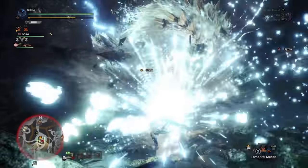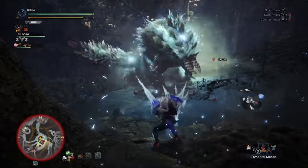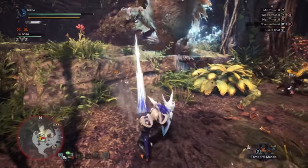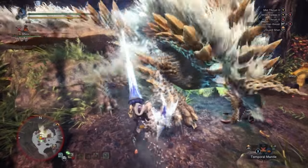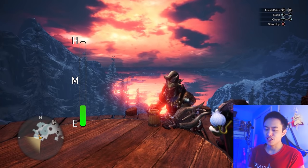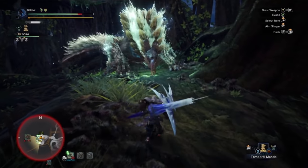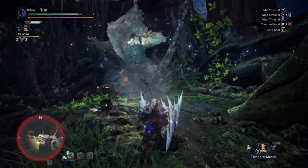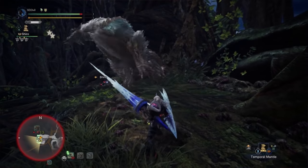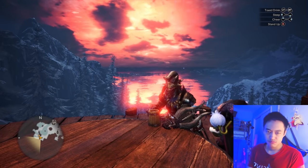Next is the Lance. Not much to say other than you pretty much block and poke against your enemy, though there are things to note like your positioning, countering attacks, and the power guard. I'd put this weapon under easy-to-medium — easy because there aren't many attacks to remember, and medium because it's a very heavy weapon and you can't move much once you have it out.